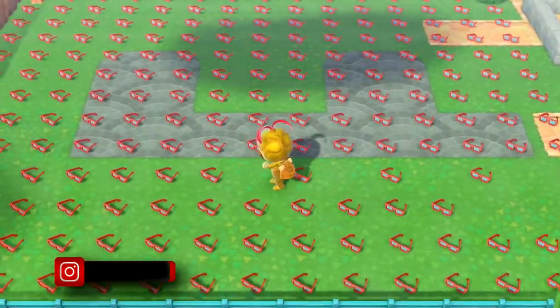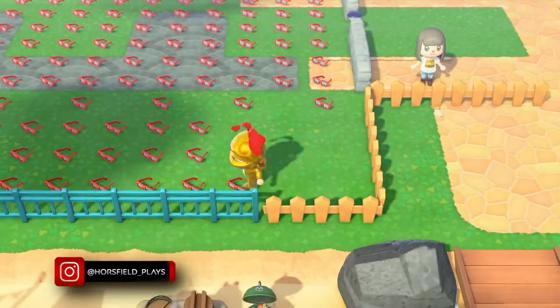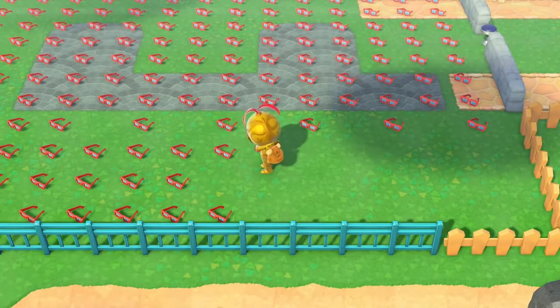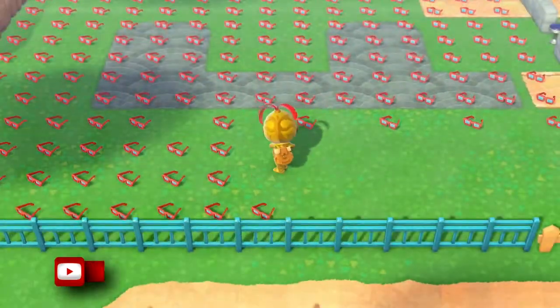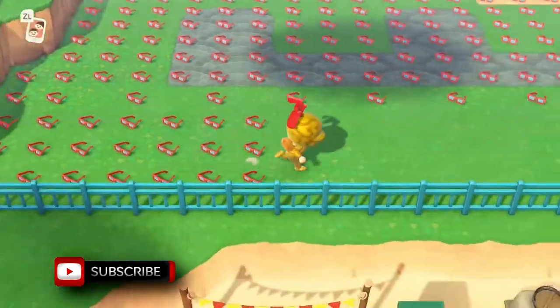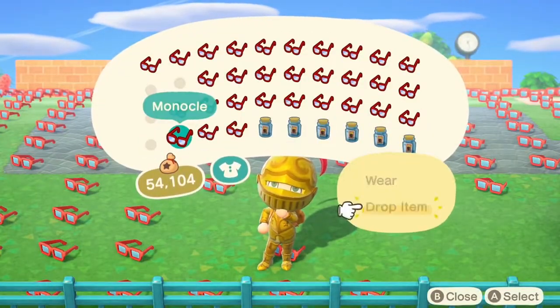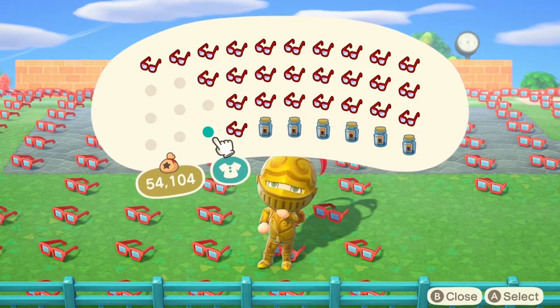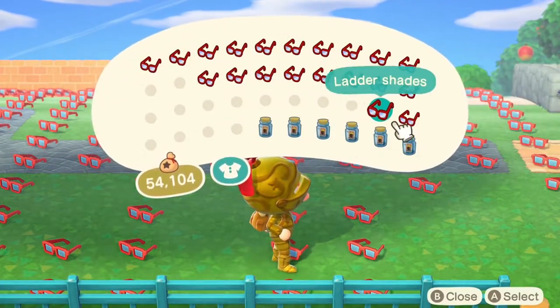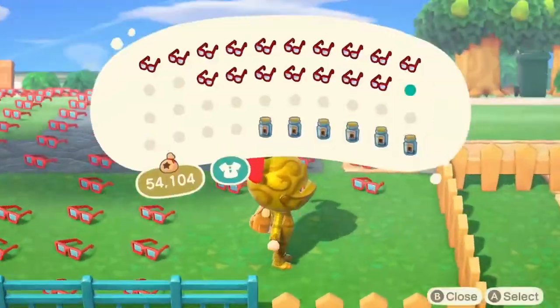Let's start by showing you the accessories section. I won't be going through every single item individually but you can see how many we've got right here. This took me around 30 minutes to catalog and we picked up some awesome new items. If you want to see some of them, make sure you check out my Harv's Island video in the description — you'll see a few of the items I was putting onto some of the villagers and characters on my island.